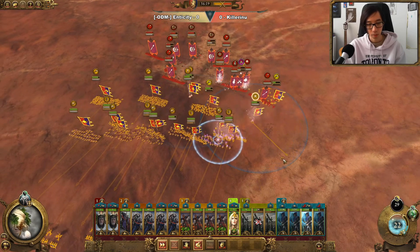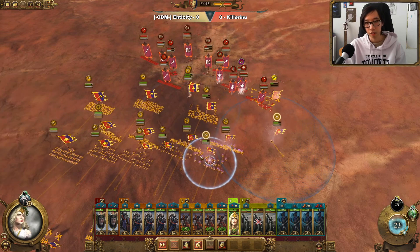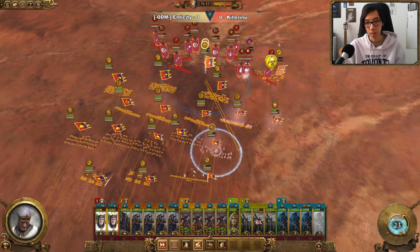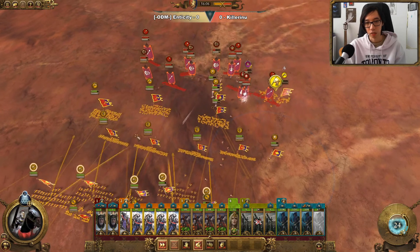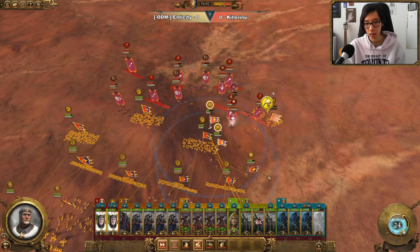If you do get clipped by it, even if you pull out of the circle you'll still take the damage. The Fae Enchantress just barely doesn't make it out in time — she will be taking a lot of damage, but she does have a lot of resistances, so it's not too bad.